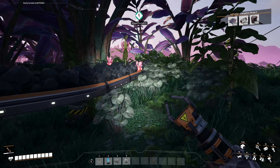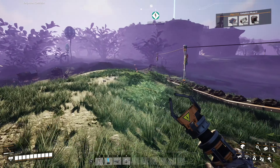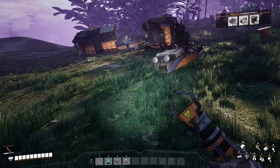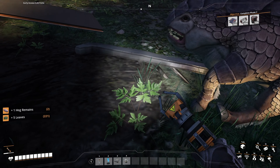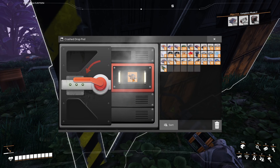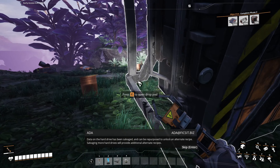It'll actually start production pretty soon — I can't believe the coal has already reached this far. That's a massive amount of transportation for coal. All going into the first storage unit, then to the second storage unit, then from that storage unit it's just going to ascend into the power grid. Circuit board, thank you. Open drive pod — pull handle to open door. Hard drive is in the MAM. Data on the hard drive has been salvaged and can be repurposed to unlock an alternate recipe. Salvaging more hard drives will provide additional alternate recipes.